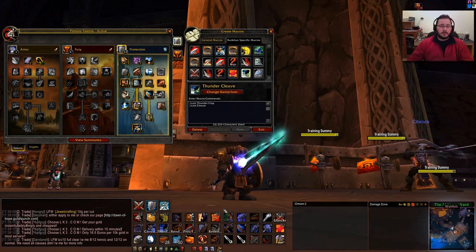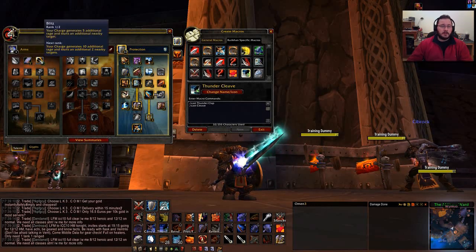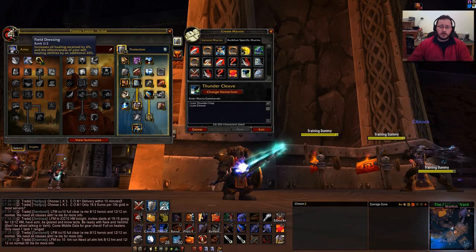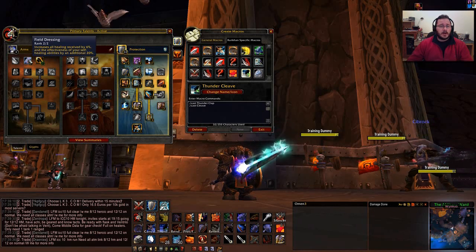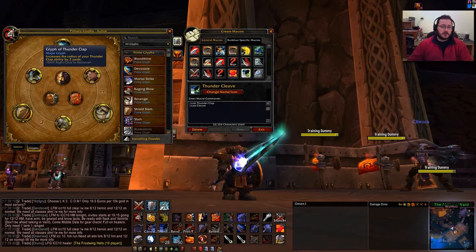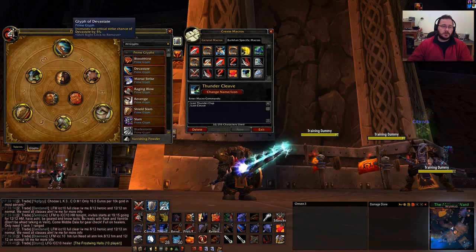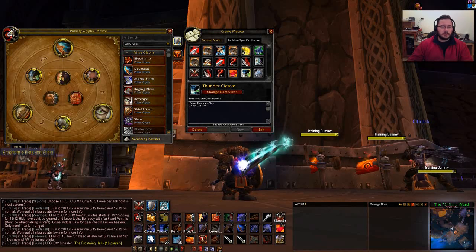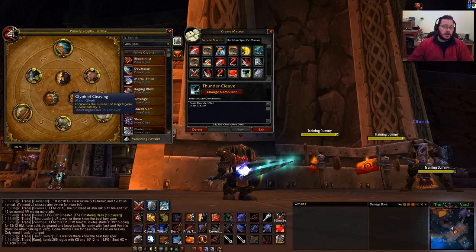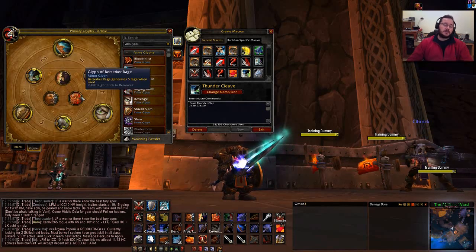I took the points out of Impending Victory, completed Field Dressing, and I'm putting them into Blitz. For the Glyphs, I've changed them around a little - I got rid of the Glyph of Victory Rush and went for Thunderclap instead. For the Prime ones we have Devastate, Shield Slam, Revenge. For the Major ones we have Sunder Armor, Cleaving, Thunderclap. And for the Minor ones we have Command, Battle, and Berserker Rage.